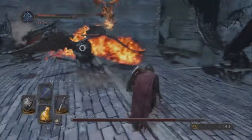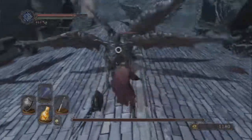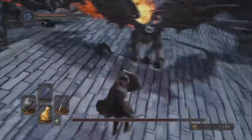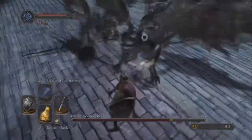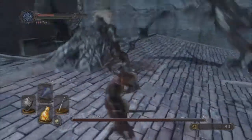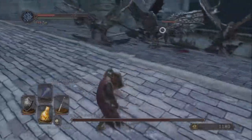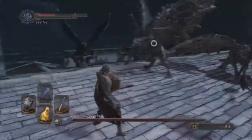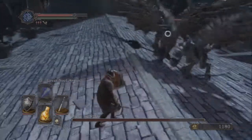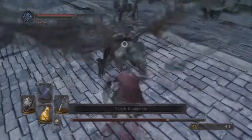One thing I changed versus the ruined sentinels is that I found it important to try to take them out individually pretty quickly. I would try to focus fire — not exclusively, but if you have a chance to hit one go ahead — but I tried to focus them down one by one. You can see there were three and now there's only two. Consider putting lightning on your weapon if you don't have a lightning weapon; I believe these guys are weak to lightning.